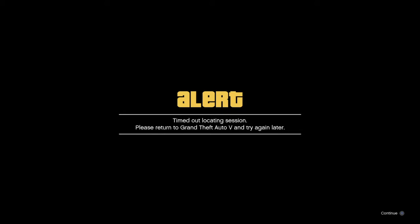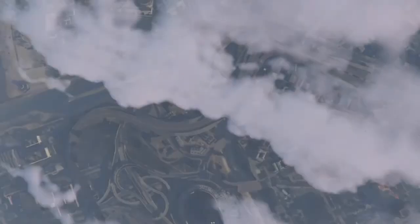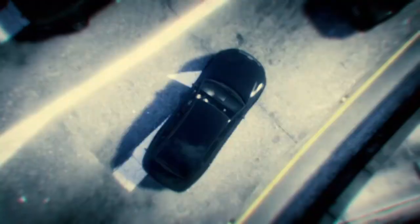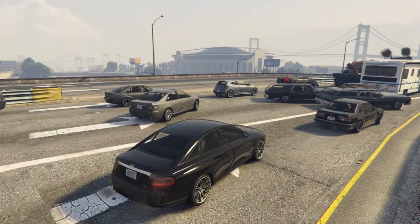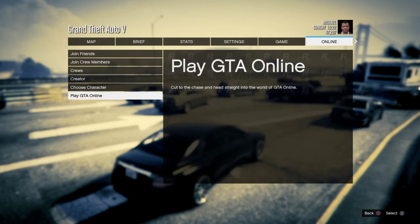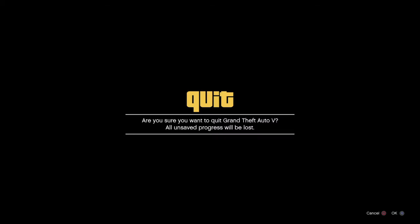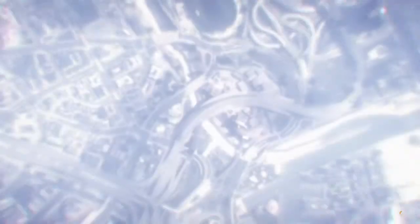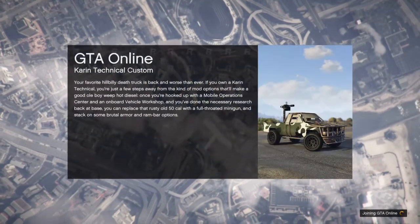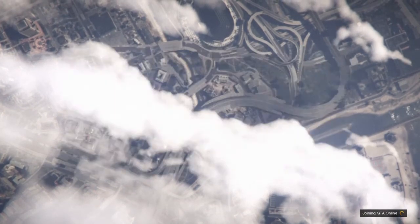We're going to load in as Michael, then press pause, go to online, play GTA Online, and go to a solo session. Now even though you selected your main character, because you timed out you're going to load back in on your second character — which is exactly what we want to happen, and that's where you're going to see the magic happen.